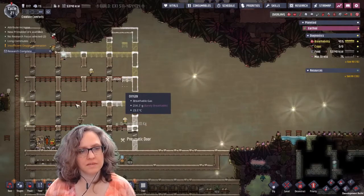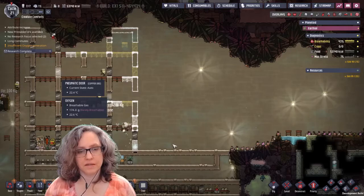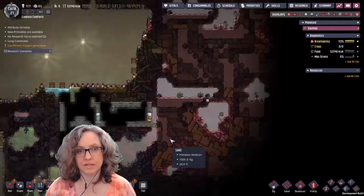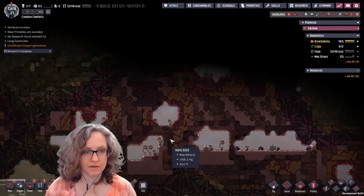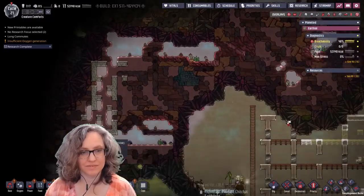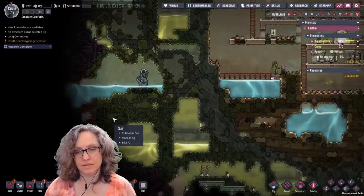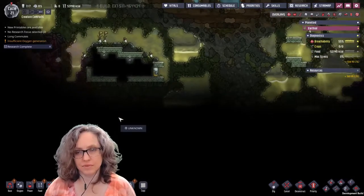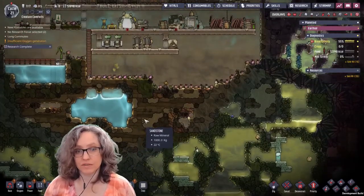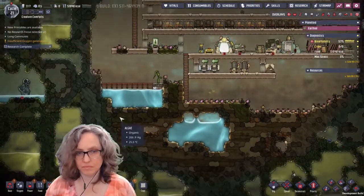I'll have room for an auto sweeper and whatever the other thing is right here. I could put the receptacle thing up above too since they can shoot through ladders. I haven't found any draco by the way — and if there aren't any I'm gonna freak out just because of the last challenge and how it failed. I did record two episodes but didn't release them because once I saw the draco it was like, well, it's over.